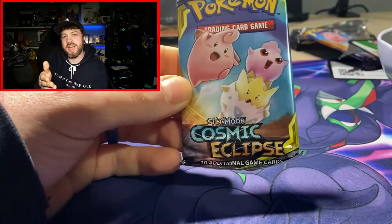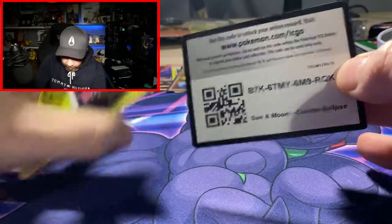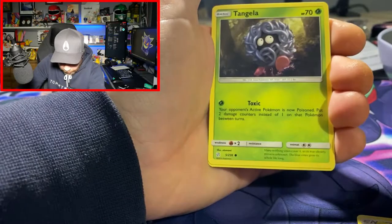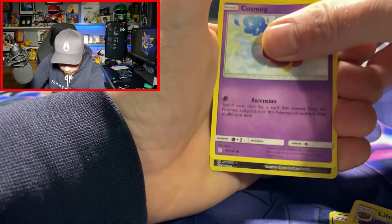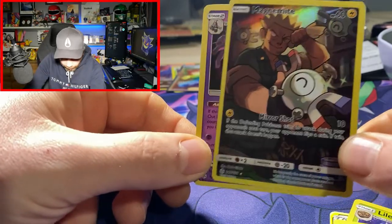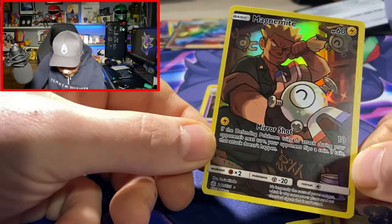We've still got one more pack — one more pack of Cosmic Eclipse. This makes me want to buy more just so I can do a full Cosmic Eclipse video. There's your code card. Sun and Moon era energies — I like the look of them, they've got that industrial look. Jolteon, Tangela, Duskull, Timburr, Piplup, Cosmog. Oh my God, we have got another full art — Magnemite! And we've just got a Holo behind it. Look at that — absolutely amazing. I just love these cards, they look really really great. These are up there for the Alt Arts for me.